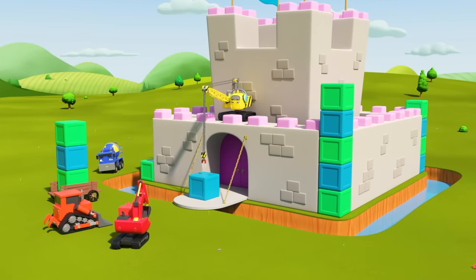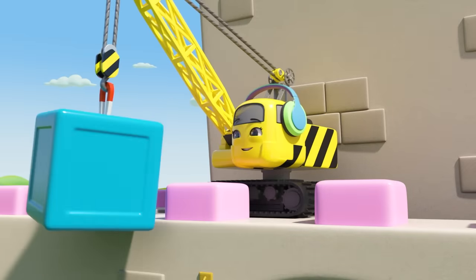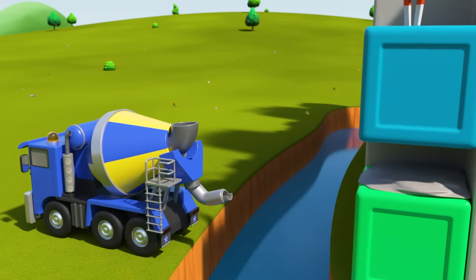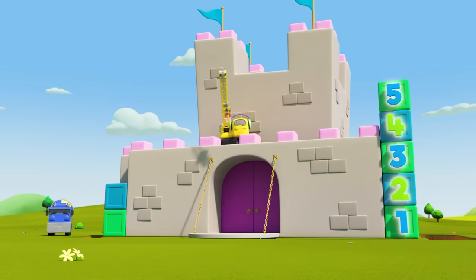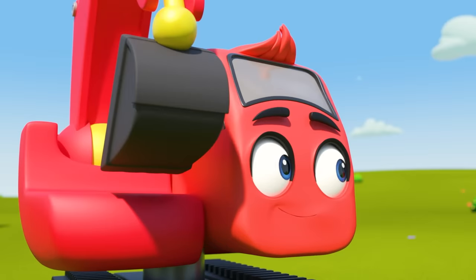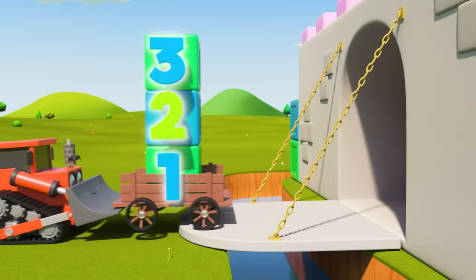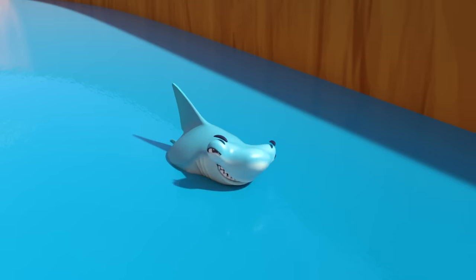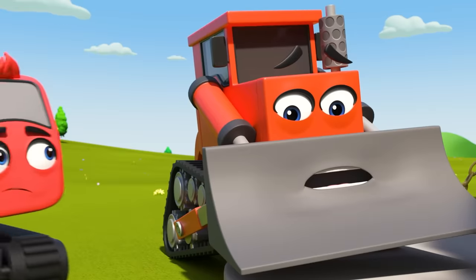It's the construction crew and they're building a castle. Diggly is directing Daisy as she lifts a big heavy block and puts it in place. CJ squirts the cement — done! Five blocks on one side, two on the other. They're going to need some more blocks. Dozer heads across the drawbridge with three blocks. Oh no — it's a scary shark! One of the blocks has fallen into the water. Poor Dozer, it was just an accident.